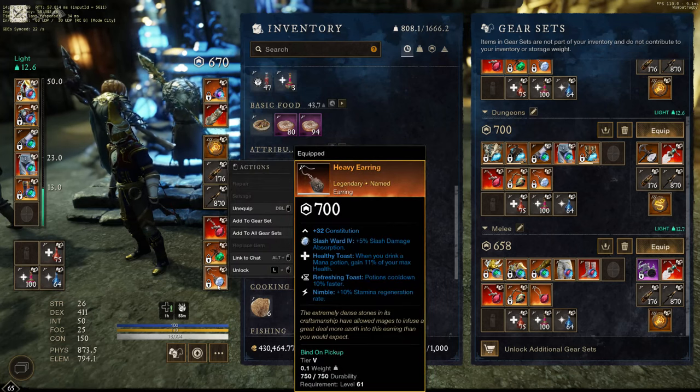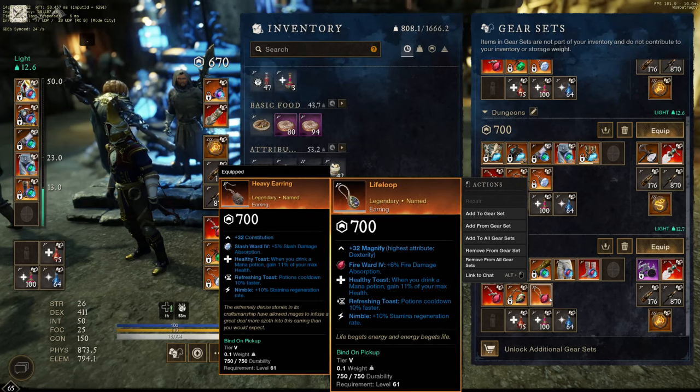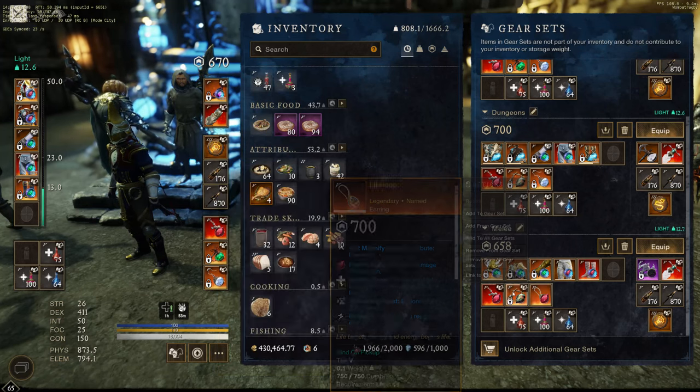The last piece you can run is either the Heavy Earring or the Life Loop — they are both the exact same thing. They're Healthy Toast, Refreshing Toast. You can make them with Materia from the Season Track to roll your best piece. Both of mine ended up with Nimble. I run one or the other depending on which build has too much Con, because it can screw with Magnify and it's terrible. Nimble is the number two perk — I would rather have Regeneration on this because it pairs well with Ankh.